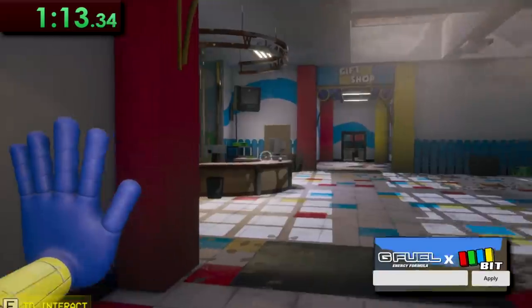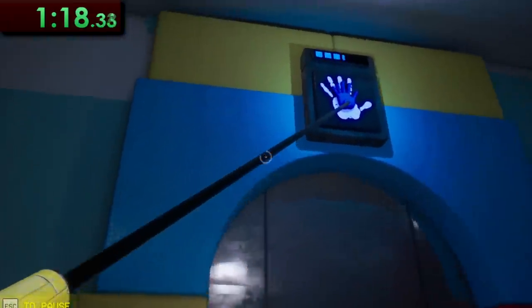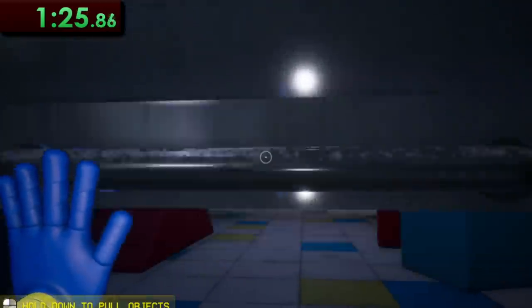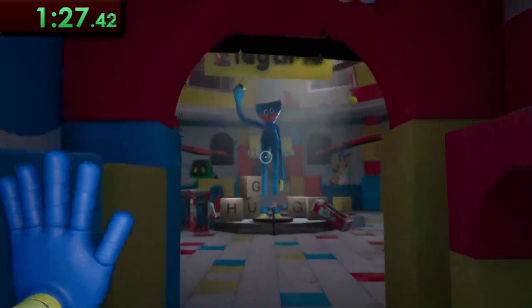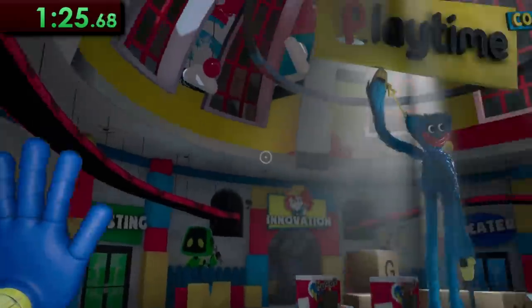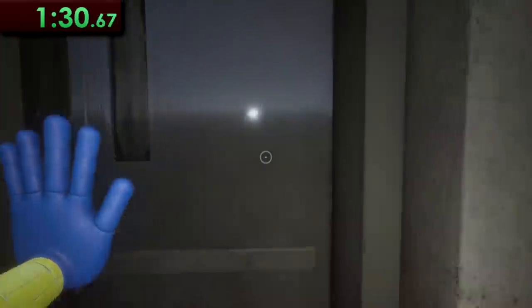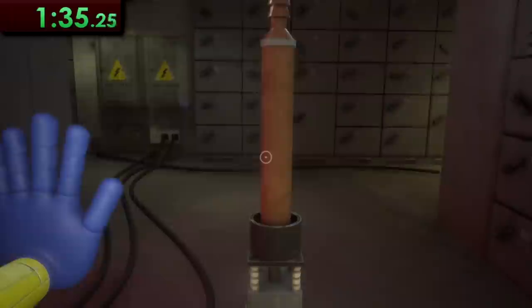With the hand cannon now in our possession, we can finally progress from the lobby as we unlock this blue hand door leading us to the atrium area, with Huggy Wuggy waiting for us in the middle. After giving Huggy Wuggy a mandatory high five, we try to open the next door, which causes the power to go out. Thankfully, this key magically appears in Huggy's hand, so we can snag it and head on into the electrical room.